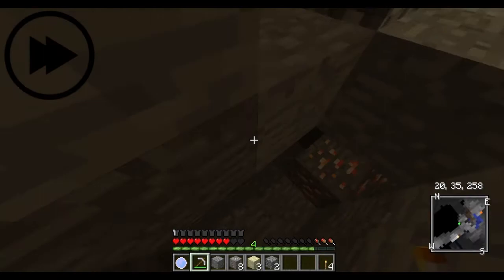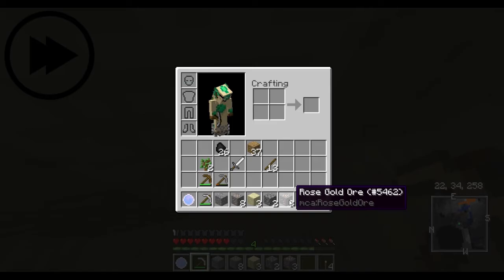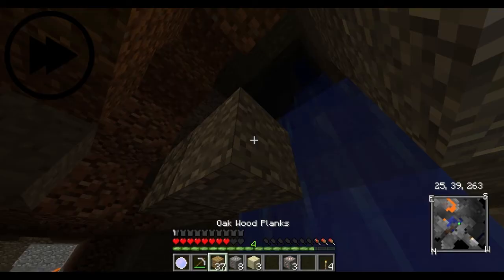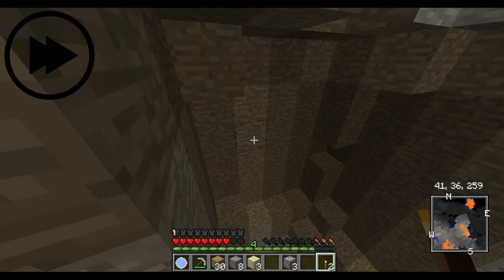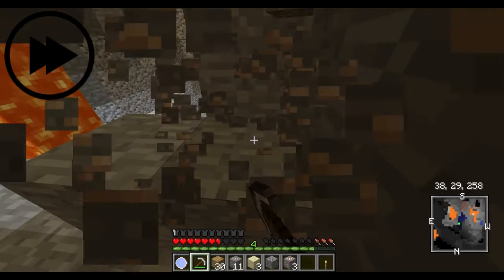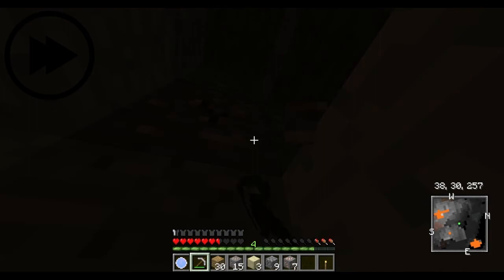Let's try crafting this stuff. I think this is rose gold — from the MCA. Here's some more rose gold. It's like gold. I think you can make armor with that.